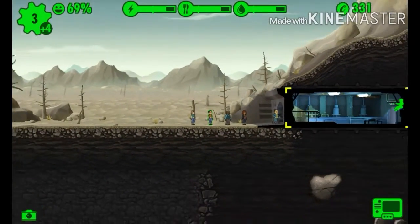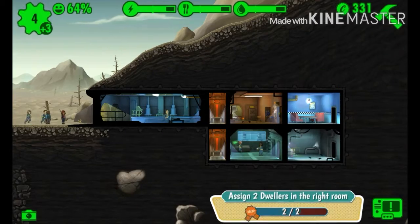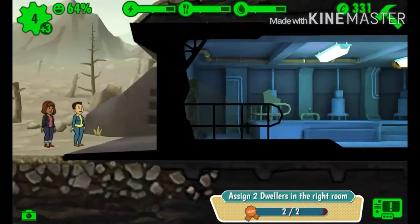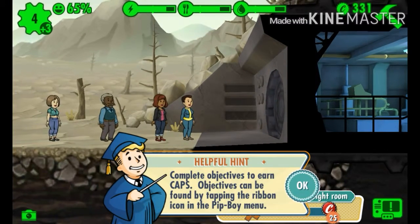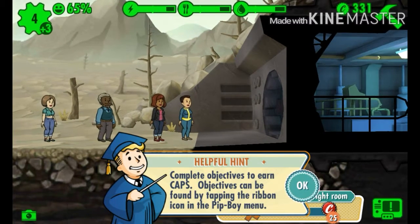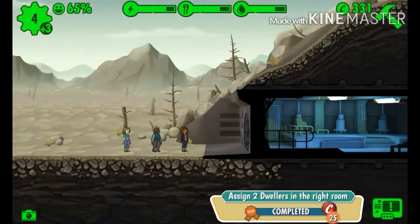I'll pair up dwellers with matching agility stats. That door just shut on her! Complete objectives to earn caps - objectives can be found by tapping the ribbon next to the Pip-Boy button.